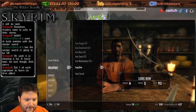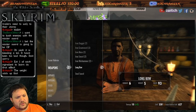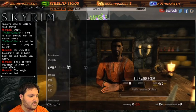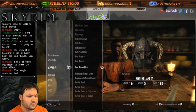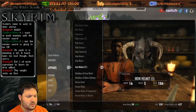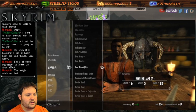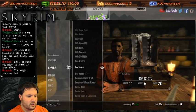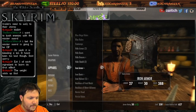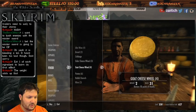Eat one of each ingredient to learn its first effect - that's right, I forgot about that whole thing. I'm not gonna worry about armor too much. I'd hate to wear a helmet just to get some armor, but at the same time I don't want to cover my face after we spent that long creating the character.